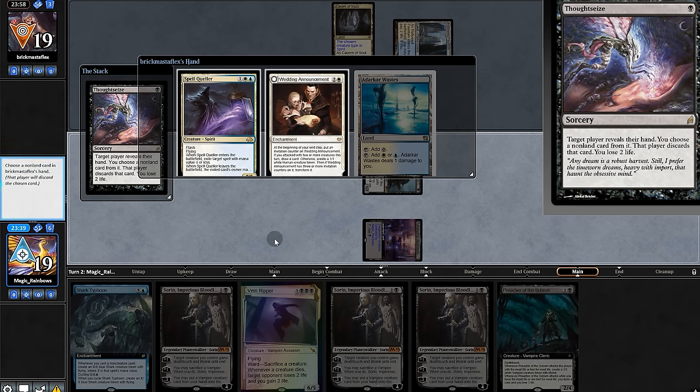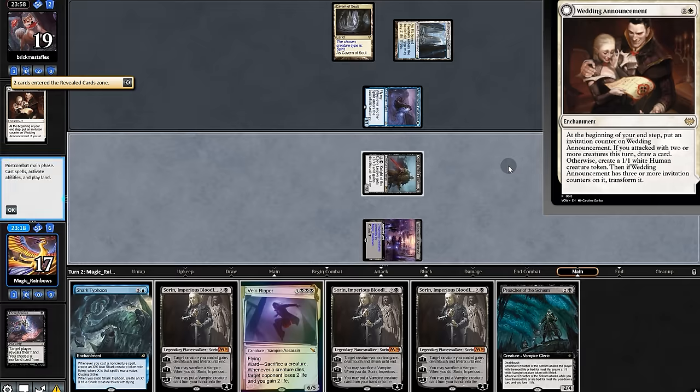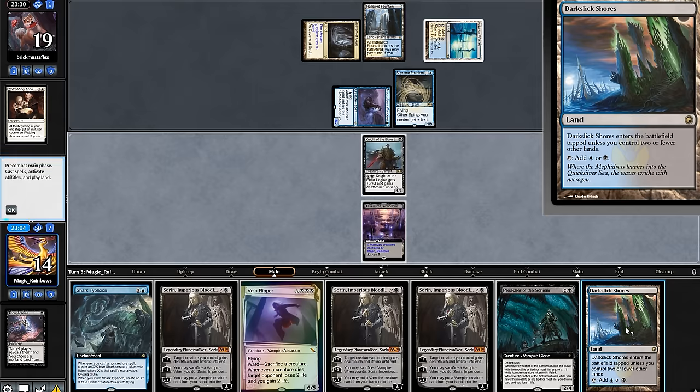Swing for one and we'll Thoughtseize them. They have a spell queller to counter and Wedding Announcement to make tokens. We'll pick Announcement. Opponent plays the Lord. Come on land — land will take it. We'll block and swing.